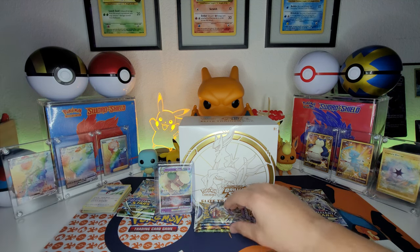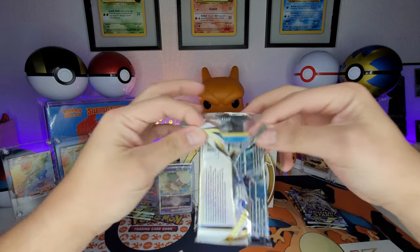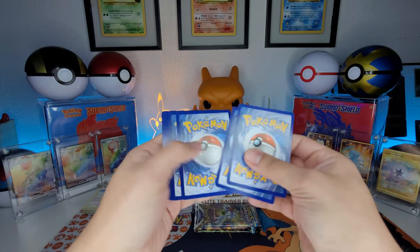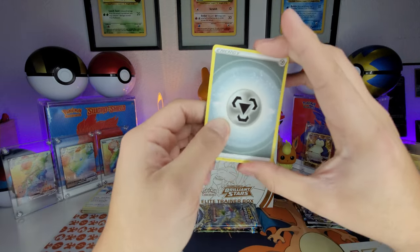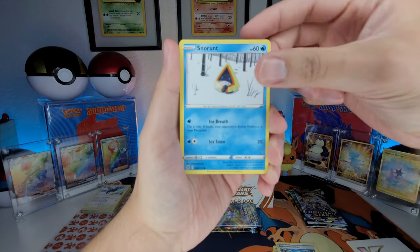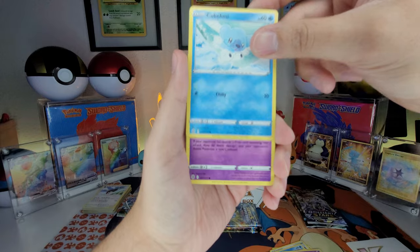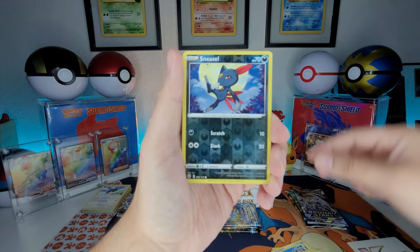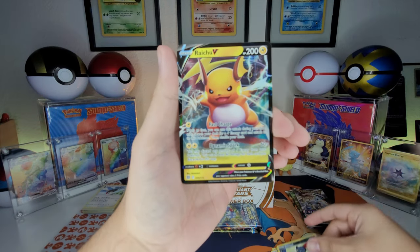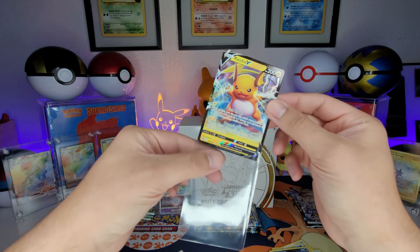Come on Brilliant Stars, don't do me like that. Four packs left in this ETB. One, two, three, four to the front — I think I saw something. We got Beartic, Collapse Stadium, Snom, Nosepass, Miltank, Kubchoo, Dedenne, reverse holo Sneasel — and okay, we got a V-Star, and a Raichu V! Let's go — these are hits, don't let anybody tell you otherwise!